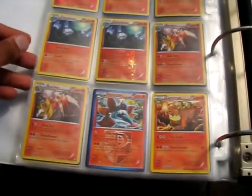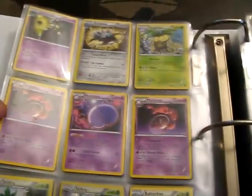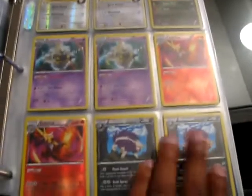Got some Holo M-Boars right there. Dual Brains Magnezone. Two Shiftry — the new ones. Another Electrode. Four Garbodor. The new Dusknoir, two Reverse. Delphox right there.